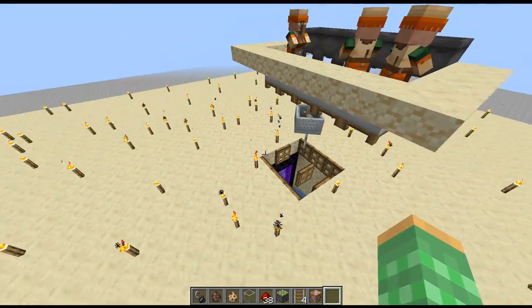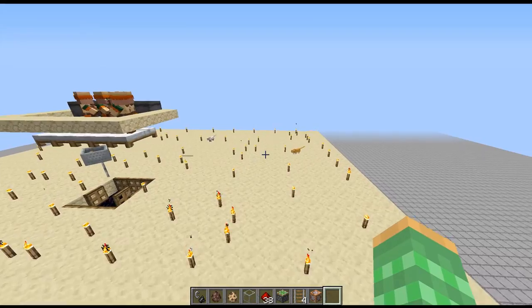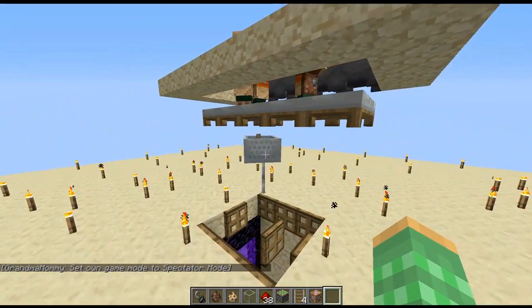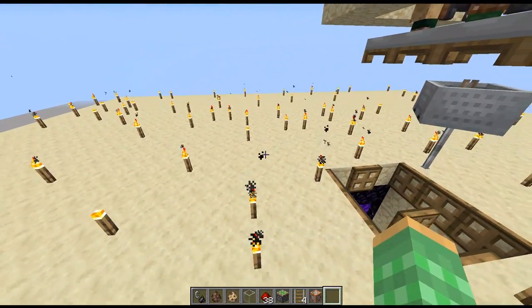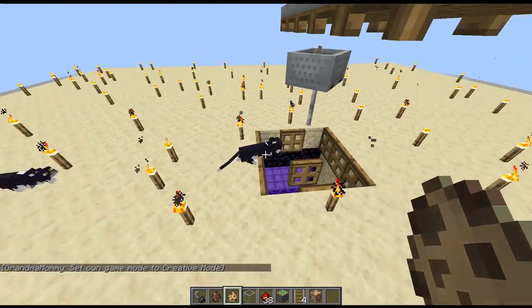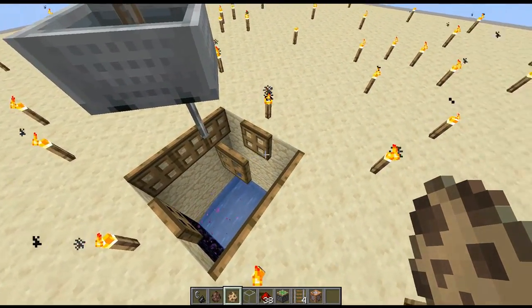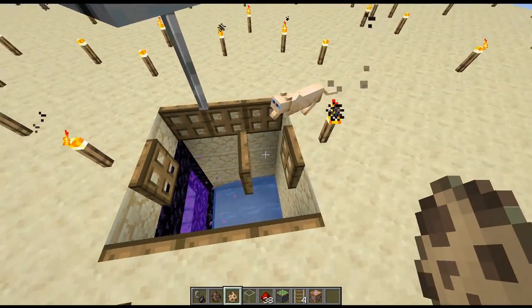In this simple farm, we have a two-chunk by two-chunk area, so 32 blocks by 32. The player will AFK over here, and this will allow the cats to spawn in the area around there. When the cats spawn in, they will see this rabbit over here. These new stray cats are attracted to rabbits and will try to kill them, so they'll naturally walk their way close to it. You can see they're trying to sneak like they're going to attack the rabbit. We have some trapdoors here which they think they can walk over top of, and they'll try to get right underneath him, then end up falling right in between the holes in the trapdoors.